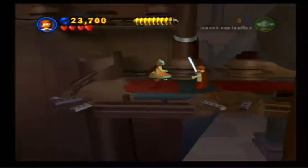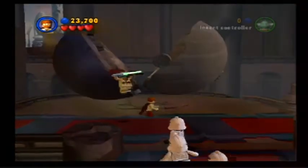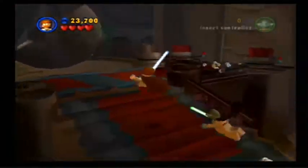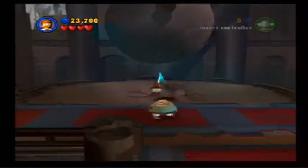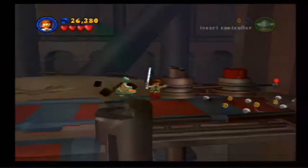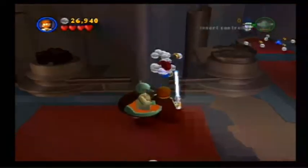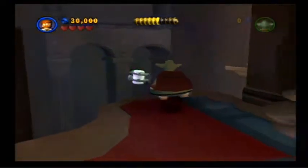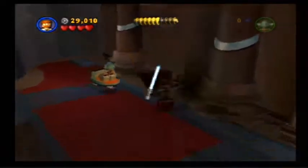Going to go down here just to progress. That one gave us a blue stud — nice. If Yoda and I connect the two halves, a few studs come out! We can activate this but that just progresses the level. We're going to get the superkit first and then attempt to get this. I think you're supposed to get it as R2, but you can suicide to get it.